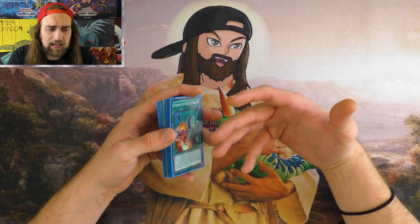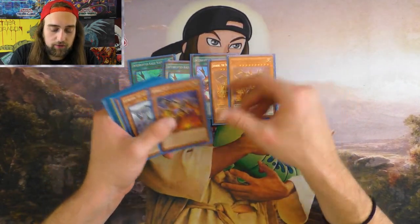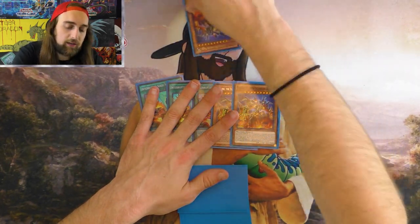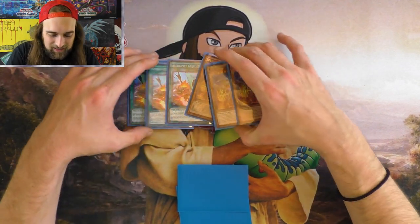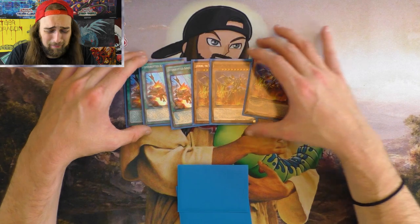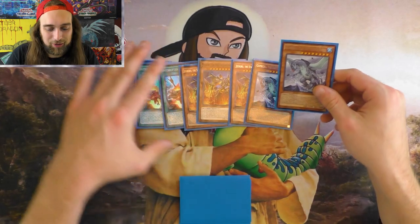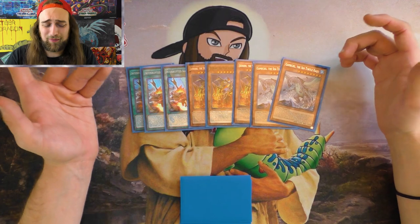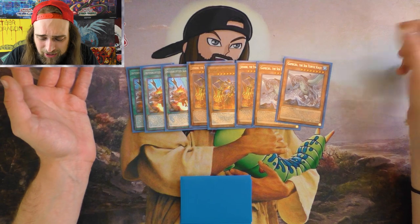For the side deck, I wanted to play cards with synergy with the main deck that could be searched by the main deck. That led me to Kaijus — you can search Jizekiru, and then use that utility with Pleiades: Kaiju your opponent, bounce it back, Kaiju them again. I played 8 Kaijus. You want to draw this, blow up the board, summon them, and just go.